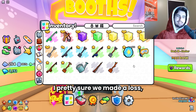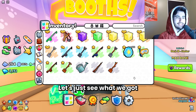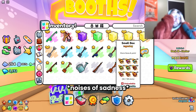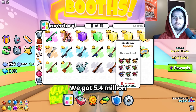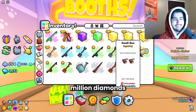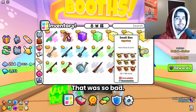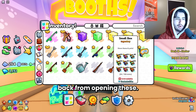I'm pretty sure we made a loss — it really wasn't looking good from just looking at what enchants we got. And we got... oh my goodness. Oh no. Oh my God. We got 5.4 million worth of enchantment books out of 16 million diamonds worth of bundles. Oh my gosh. This is definitely the worst one to open. I would never open these enchantment bundles again. That was so bad — 5.4 million. We only got a third of our diamonds back from opening these.